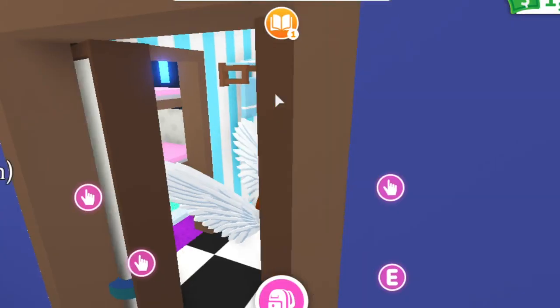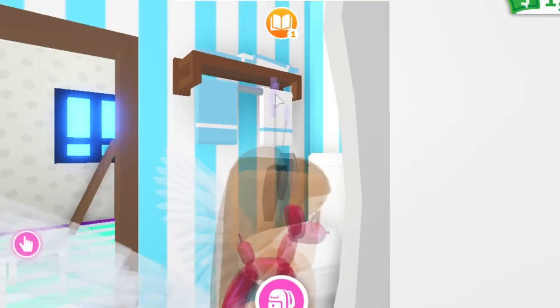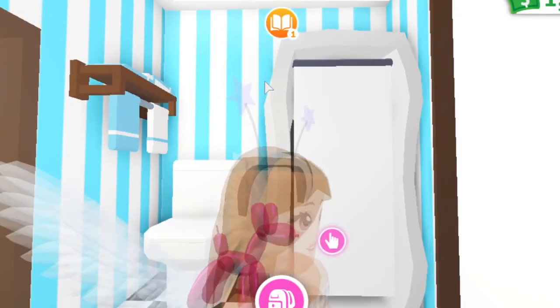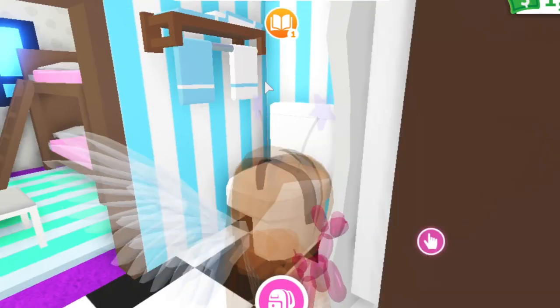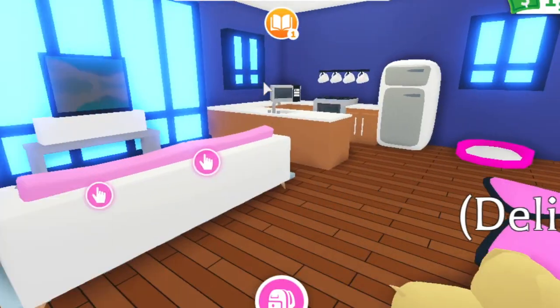This door leads to the bathroom, and I just realized that they don't put sinks in their bathrooms — they just have like toilets and a shower. But this is what my bathroom looks like. I didn't change it at all; this is kind of what came in the starter home. That is my little small house tour.